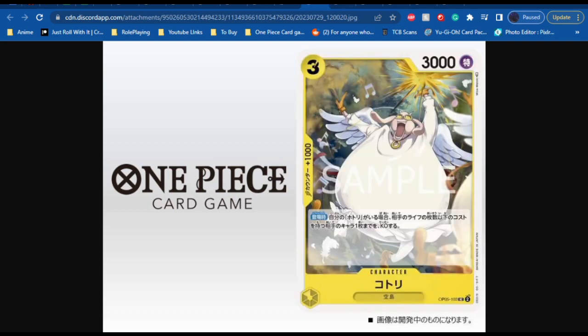Next up we have Kotori — Hotori is the other one that hasn't been announced yet. This is Kotori: a 3 cost, 3,000 power yellow card with a counter of 1,000. On play, if you have Hotori, KO up to 1 of your opponent's characters with a cost equal to or less than the number of your opponent's life cards. Depending on what Hotori does, this could be a lot better as a payoff, but I don't have too high expectations for the other one.